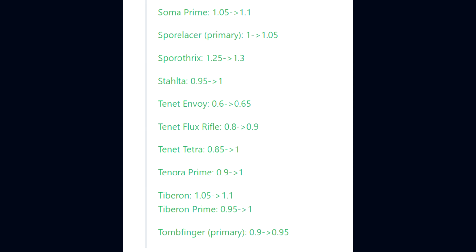Further rifle changes: Sporothrix 1.25 to 1.3, Stalter 0.95 to 1, Tenant Envoy 0.6 to 0.65, Tenant Flux Rifle 0.8 to 0.9, Tenant Tetra 0.85 to 1, Tenora Prime 0.9 to 1, Tiburon 1.05 to 1.1, Tiburon Prime 0.95 to 1, and the Tomb Finger in its primary state 0.9 to 0.95.